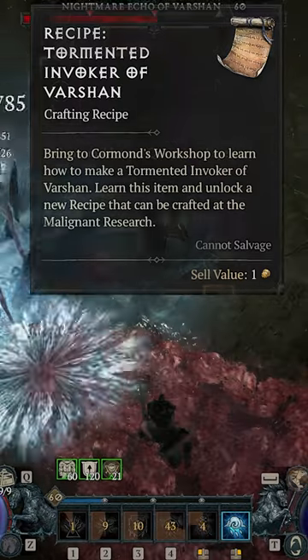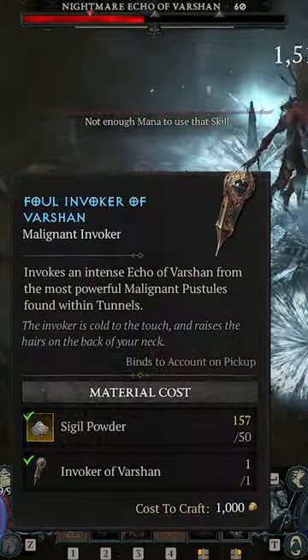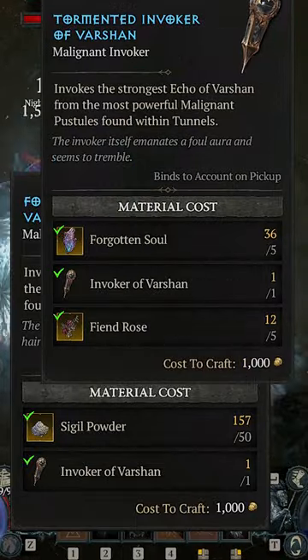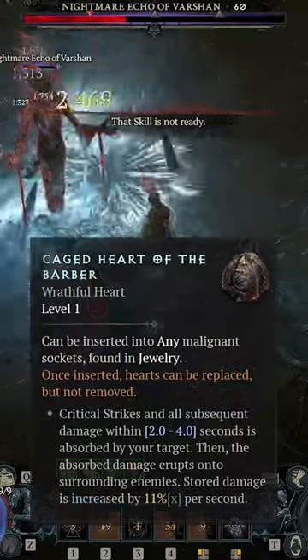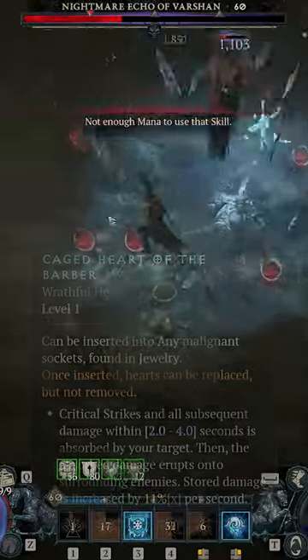These require more expensive mats to make, like Sigil Dust from Nightmare Sigils and doing the Tree of Whispers for Tier 3, and Forgotten Souls and Fiend Roses on Tier 4. But doing this repeatedly on Tier 3 or Tier 4 increases your chances of dropping a wrathful heart from this, and if you didn't know...